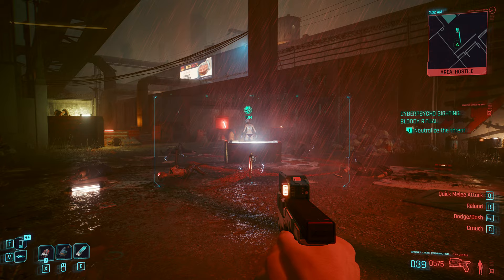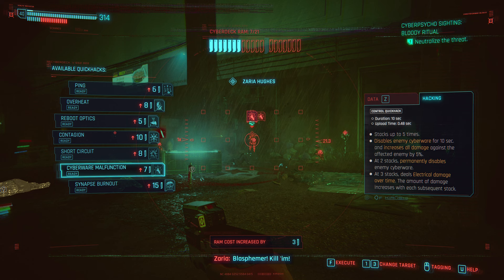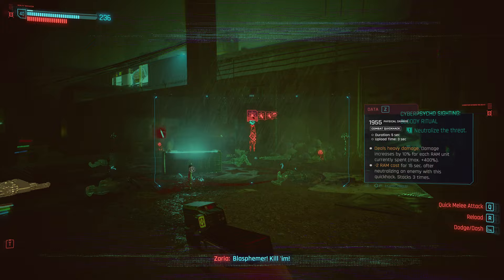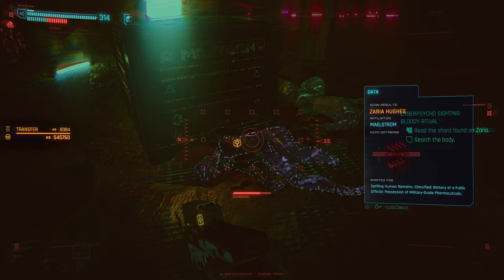Once she wakes up — Overclock. We're going to do Cyberware Malfunction, Cyberware Malfunction, Cyberware Malfunction. Now I would be out of RAM, but I'm overclocked, so I can do a Synapse Burnout. 70,000 crit. Just absolutely melted.